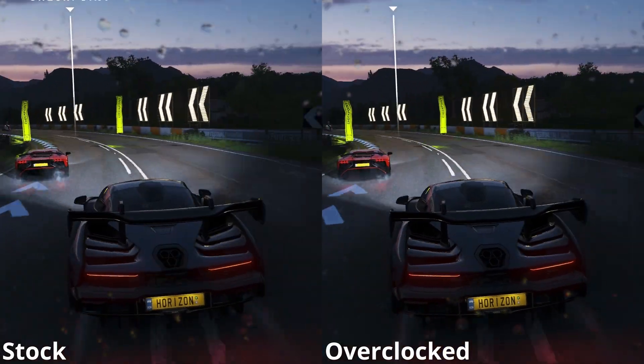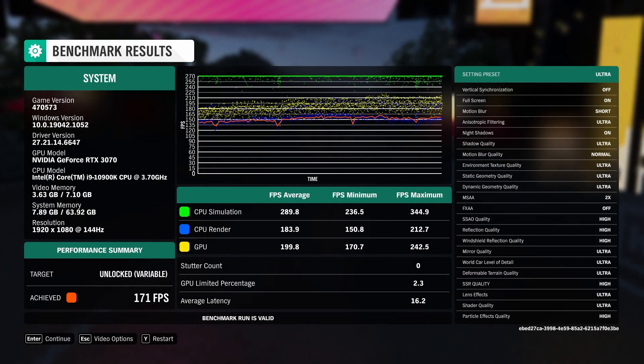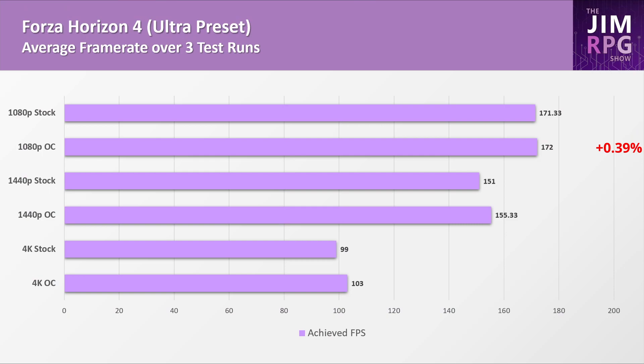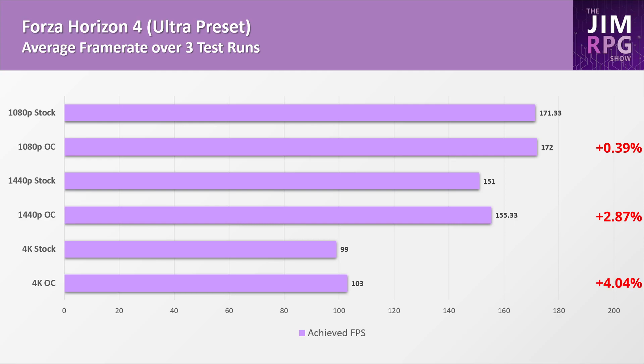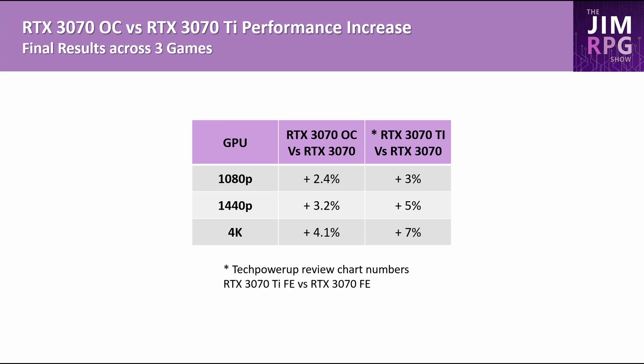In Forza Horizon 4, the benchmark produces an "achieved FPS" because they separate GPU average frame rate from the CPU render frame rate. At lower resolutions like 1080p you can see the CPU bottlenecks the frame rate, so there's not much difference there. At 1440p there's a difference of 2.8% and at 4K it's 4%. Overall, from increasing the memory clocks by 1,000 MHz — effectively gaining another 60 GB/s of memory bandwidth — the 3070's performance increased by 2.4% at 1080p, 3.2% at 1440p, and 4.1% at 4K.